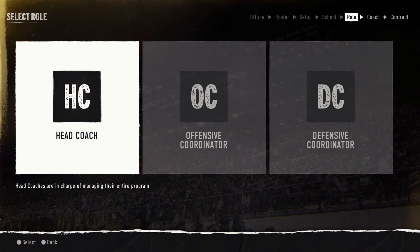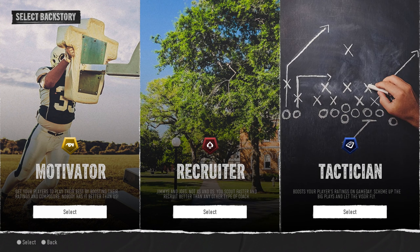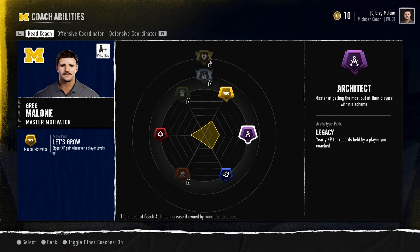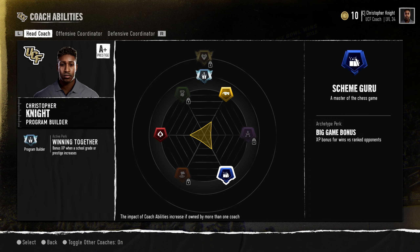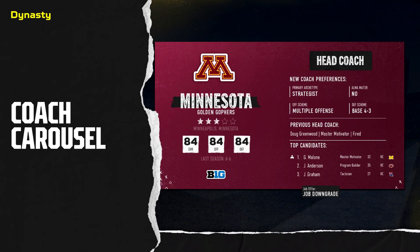College Football 25 is adding a very interesting RPG-like archetype system with 11 different archetypes that have their own focuses and perks. The archetype you start with is based on the backstory you choose — motivator, recruiter, or tactician — with different hybrids based on how you allocate coach points. Because there are only 50 coach levels to achieve, there's no one way to be great at everything. You've got to choose what you want to focus on.